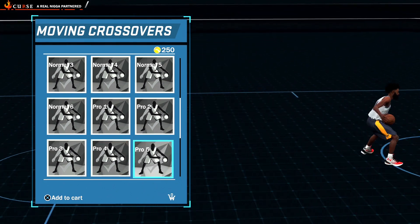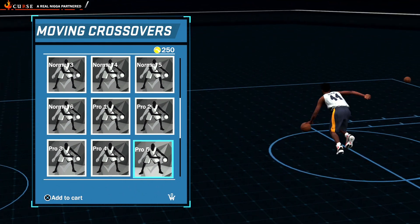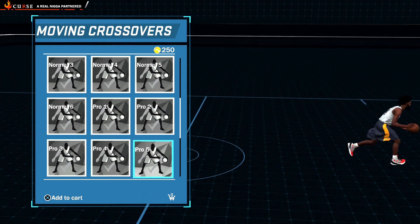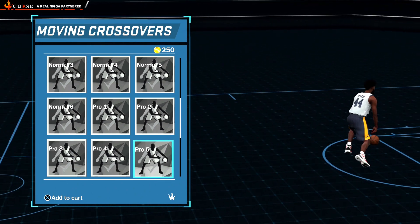The next one is Pro 5. Pro 5 is a very quick and easy crossover. If you're a beginner starting out, this is the moving crossover I recommend. It's very easy to use and you have better control over the ball as well.